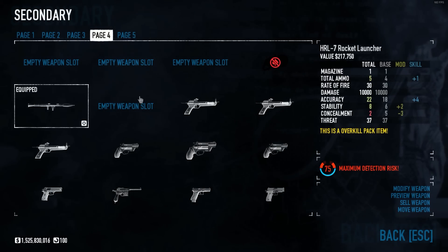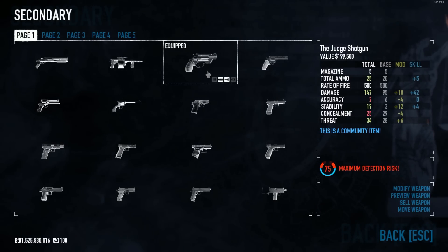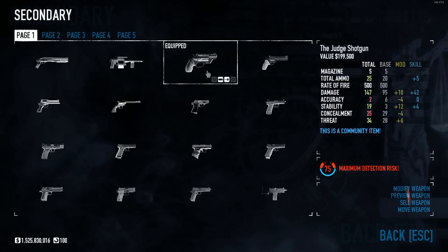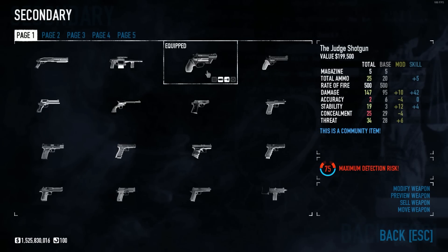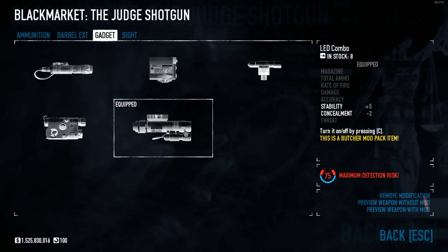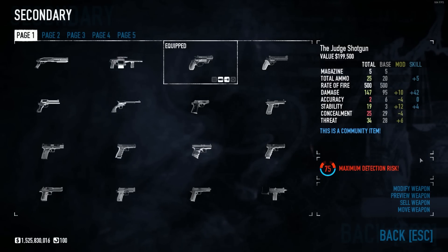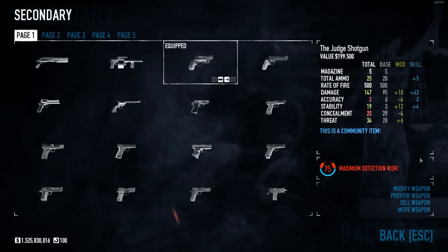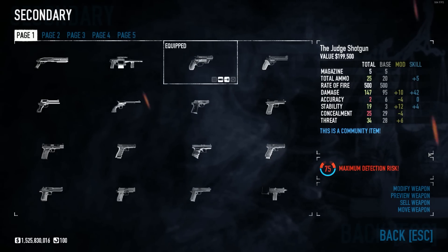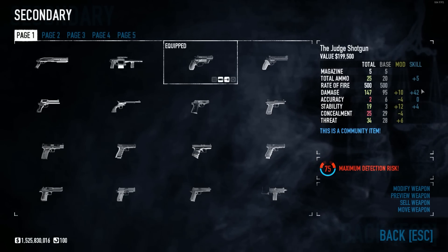For my last secondary weapon — last but not least — the Judge. My favorite secondary shotgun, my favorite shotgun, my favorite weapon period in this game — the Judge. With shark teeth nozzle and lead combo, this bad boy is amazing at clearing out rooms and waves of enemies in quick succession. It is a revolver shotgun — how can you not like this thing? It is my perfect shotgun in this game. I love it.